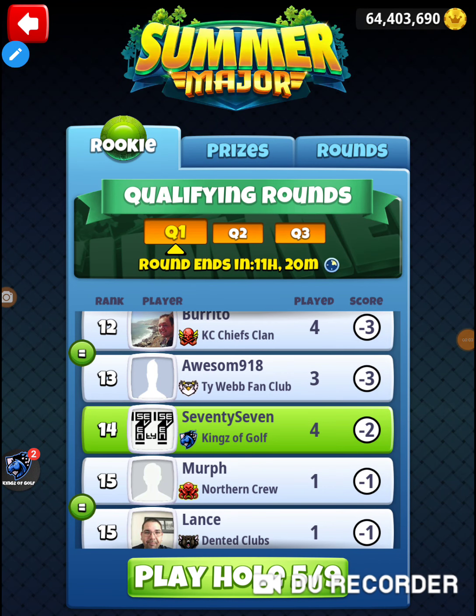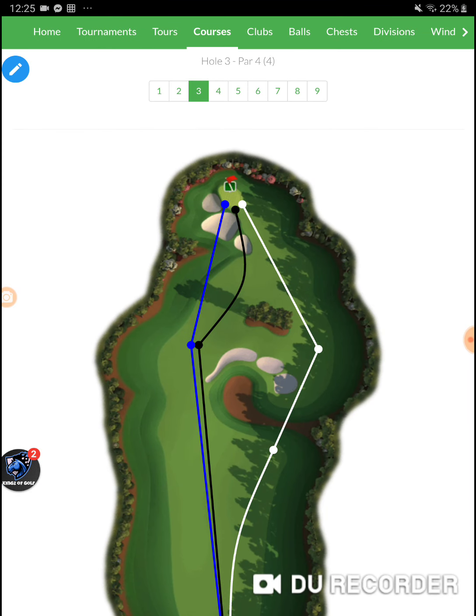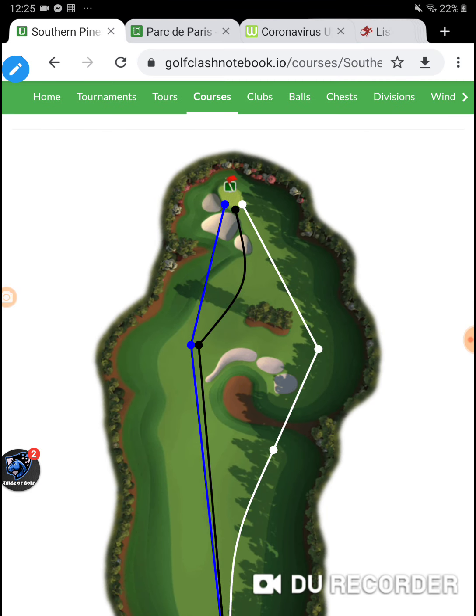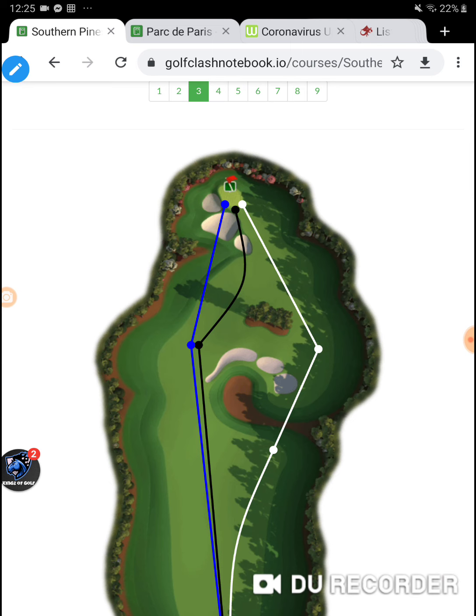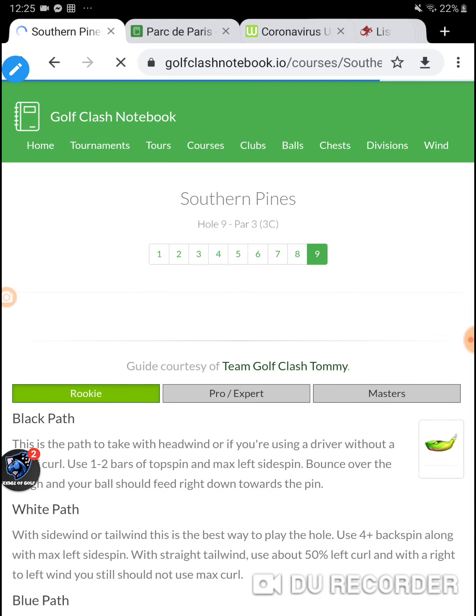All right, we're on hole number five of the 2020 Summer Major, Monday's practice round, rookie division. I'm trying to make sure I've got the right ball and club combo. I'm taking a look at elevations, but today I really don't care if I learn anything about elevations — it's just about making sure we're bringing the right stuff.